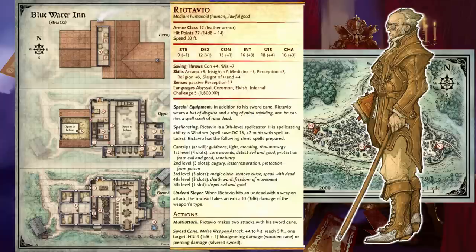For the purpose of his statistics, Rictavio is similar to a Grave Domain Cleric. He has the ability to cast spells as a 9th-level spellcaster and deals extra damage to undead he attacks. His cantrips are Guidance, Light, Mending and Thaumaturgy. 1st level spells: Cure Wounds, Detect Evil and Good, Protection from Evil and Good, and Sanctuary. 2nd level spells: Augury, Lesser Restoration, Protection from Poison. 3rd level spells: Magic Circle, Remove Curse, and Speak with Dead. 4th level spells: Death Ward and Freedom of Movement. 5th level spell: Dispel Evil and Good.